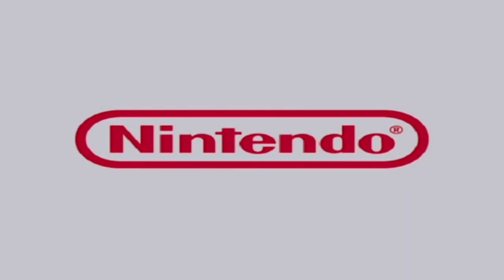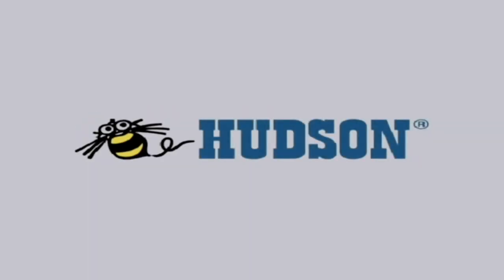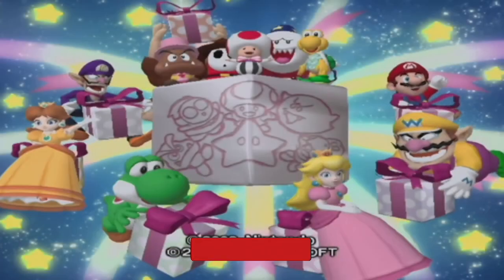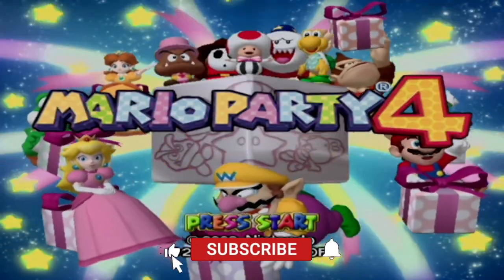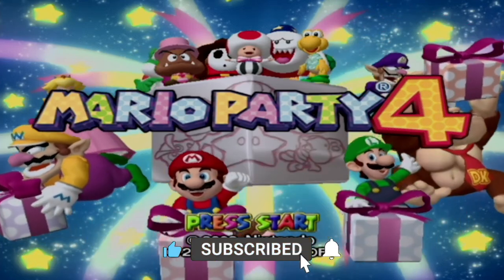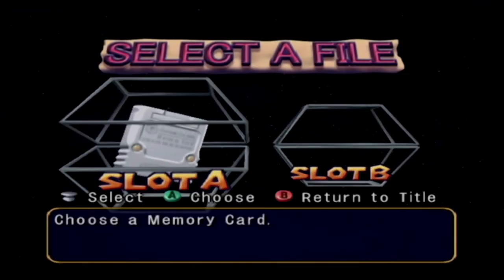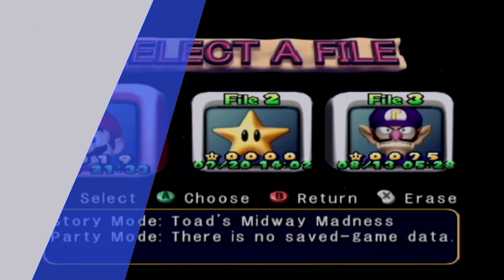When you finish in story mode, when you finish the board and finish the results, it'll give you an option to save at that point. I don't think I did that, so therefore it didn't actually save after the results of the board. So now that I did save, I hit yes to save. Let's see if the board is actually there in party mode.